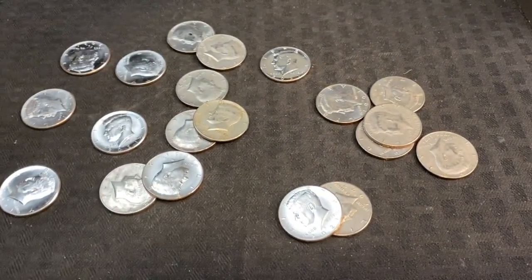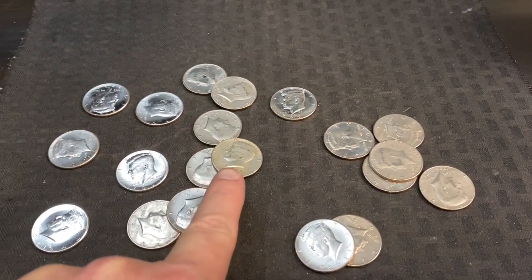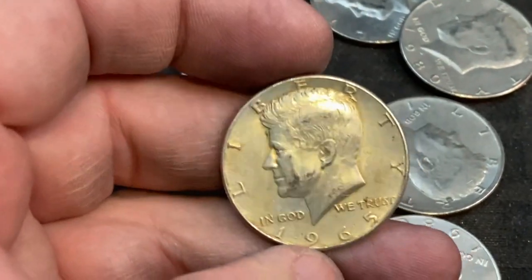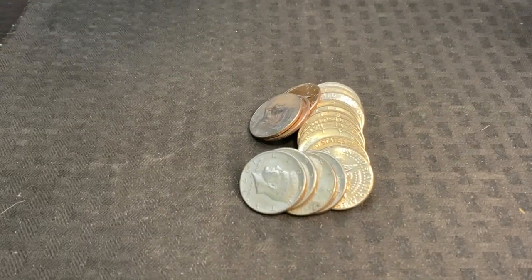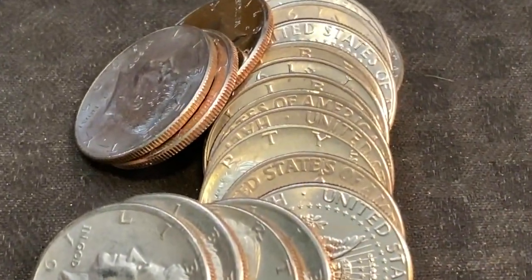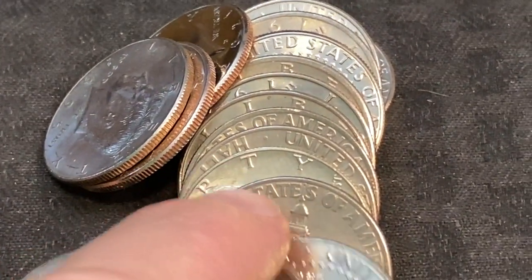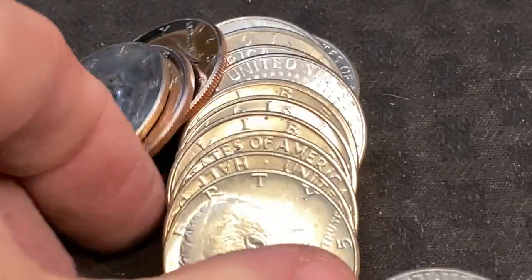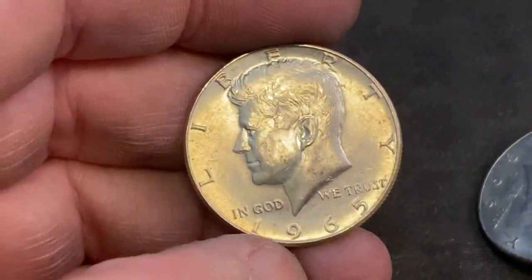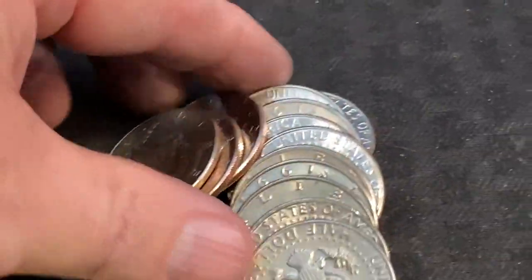I just got the second silver out of the box — it took me a while to spot it. Can you see it there? It's kind of dark-toned, so it took me a second. It's a 1965. My very next roll, I got more silver — you can see it poking out right there. Let's see what we got — oh, it's another 65, and this one's in really nice shape. Look at that, 1965, another 40-percenter.